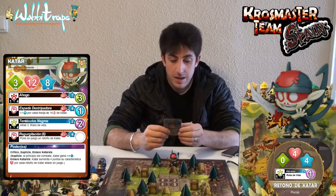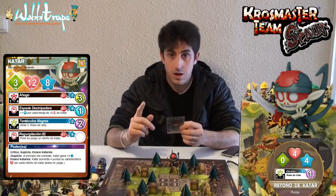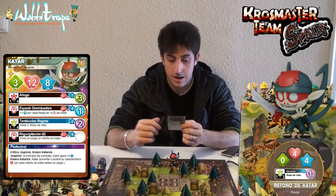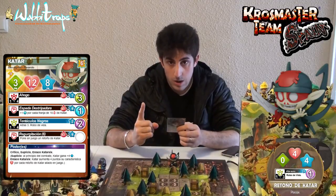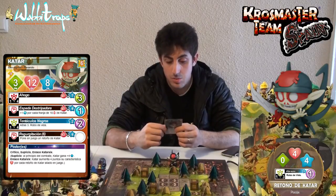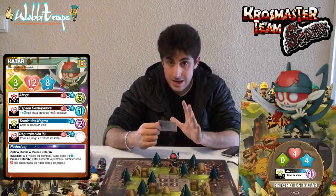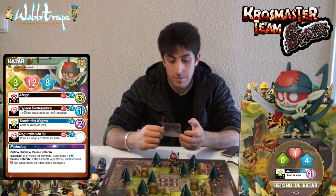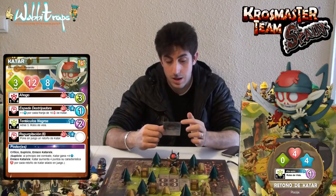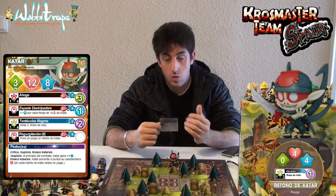El primer hechizo es el Ahogo. De 1 a 4 casillas de alcance, no requiere tener visibilidad con el objetivo, alcance no modificable. Nos cuesta un punto de vida y 7 puntos de acción. Básicamente hacemos con Ahogo 3 daños del elemento tierra. Es un hechizo simple pero que puede dar bastante resultado, ya que nos permite hacer tácticas atacando desde detrás de nuestros retoños sin que el rival nos vea.